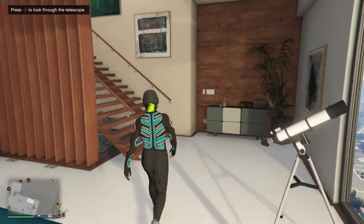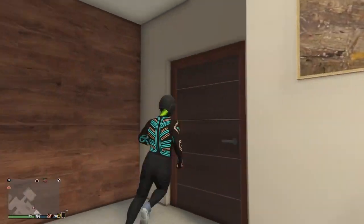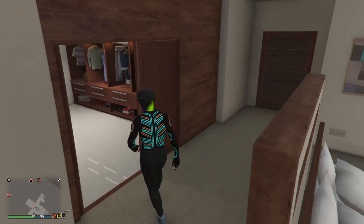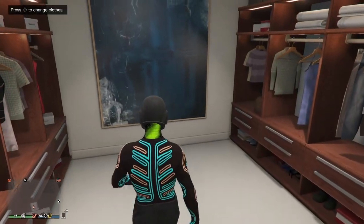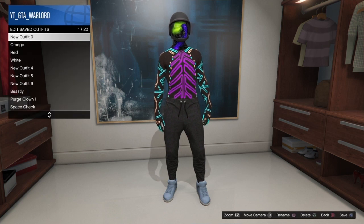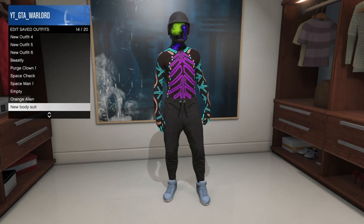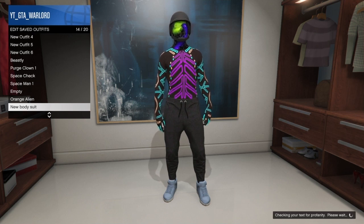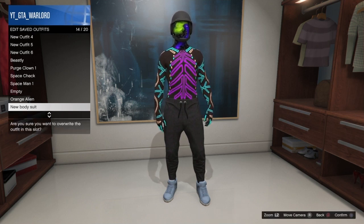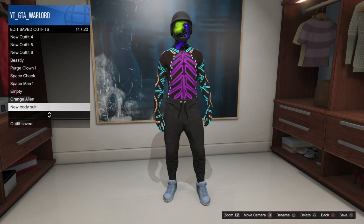Once you've done that, go back up to where you change your clothes and save this part of the outfit. Go back into outfits, click on the saved bodysuit slot, and save it. Save it twice just to make sure — that gives it the hard save. There we go, saved it twice.